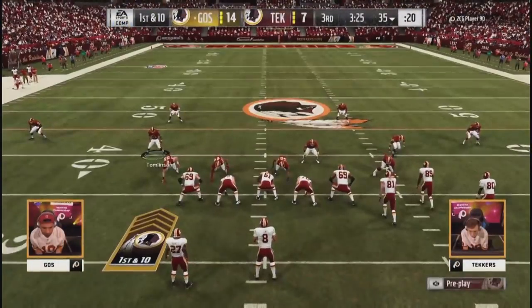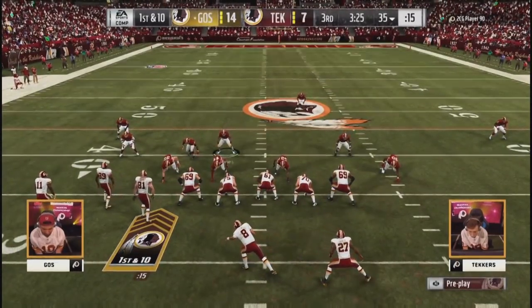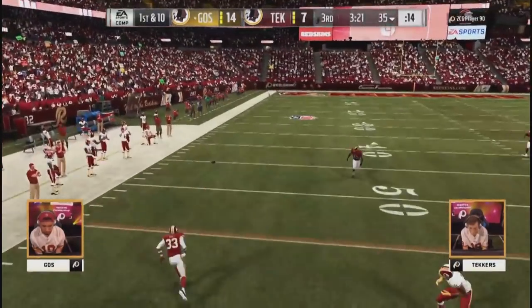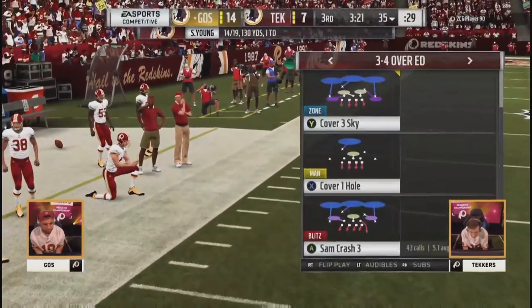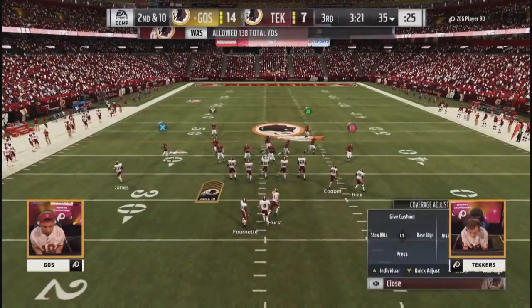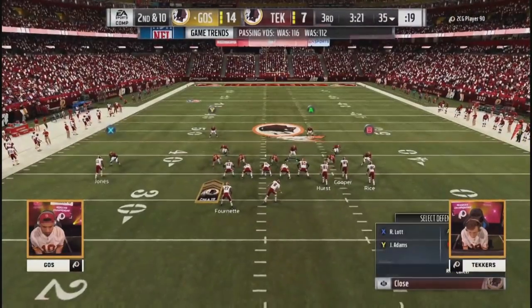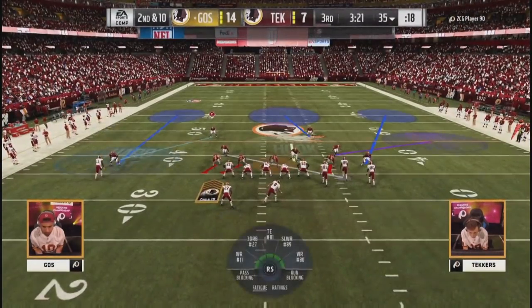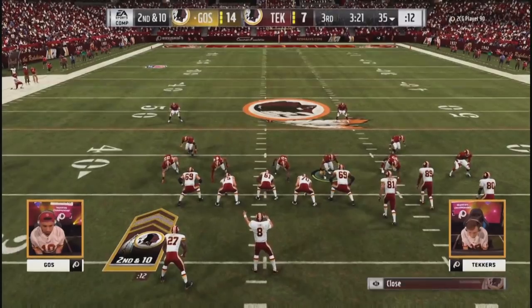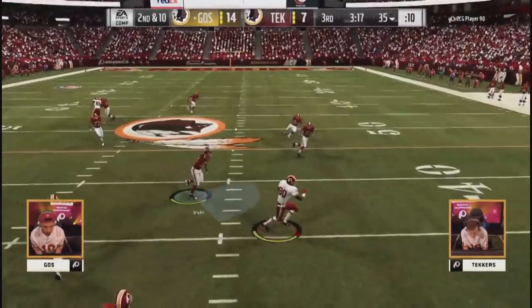Second pick of the game for Sean Taylor for Goes — just an absolute jump ball. Anyone who watches the Redskins saw that for the first two years of that man's career — just an absolute playmaker on the field. Steps up and there's an overthrow as he's hit as he releases it. First time this game where he attempted to throw one of those curls and did not complete the pass. Set for the red zone — Goes really doesn't run it, preferring to sling it out of that West Coast playbook.